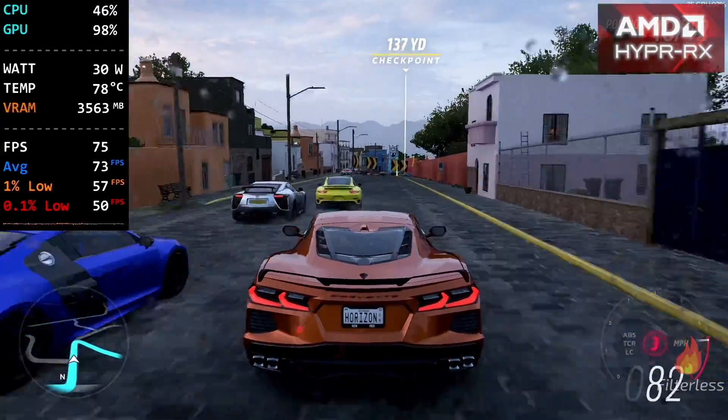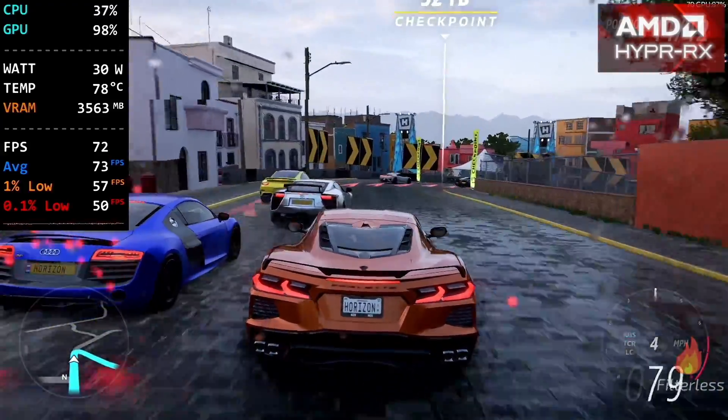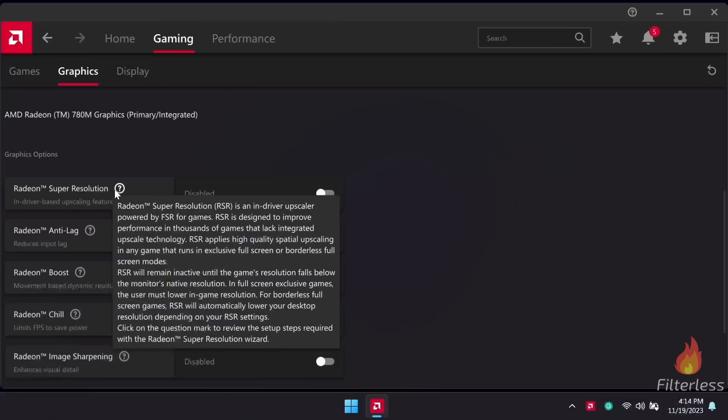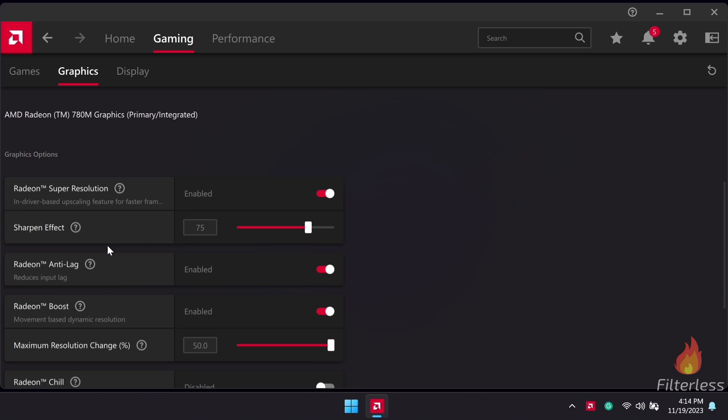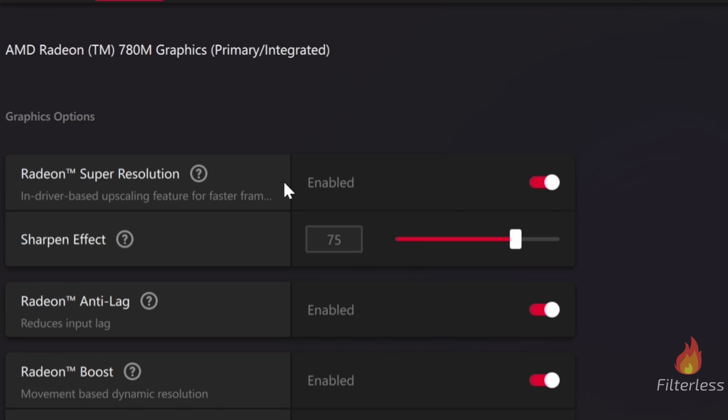The reason we're losing performance is because of the options HyperRx enables when you turn it on. It's enabling Radeon Super Resolution, Radeon Anti-Lag, and Radeon Boost. The one causing the biggest performance hit though is Radeon Super Resolution.